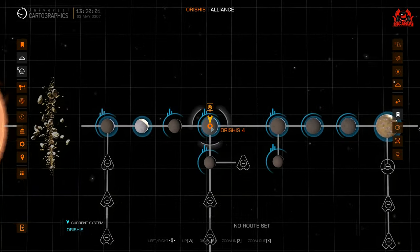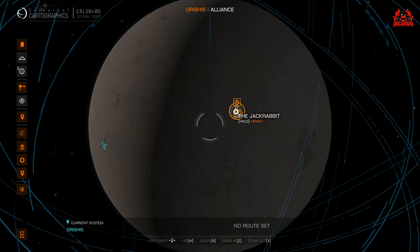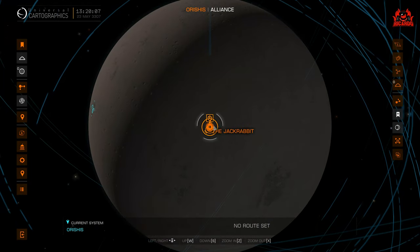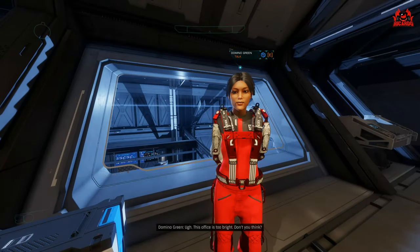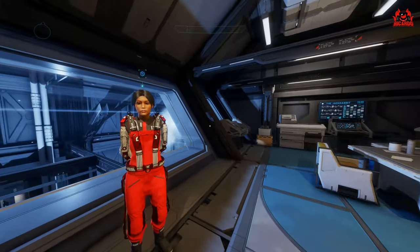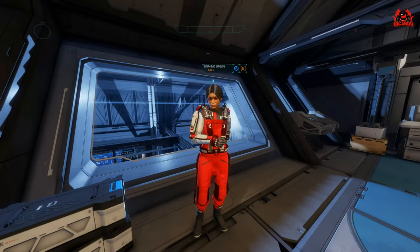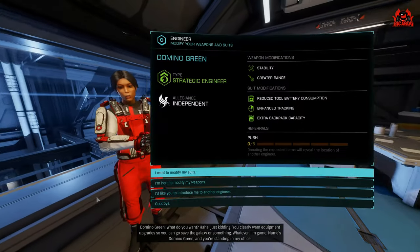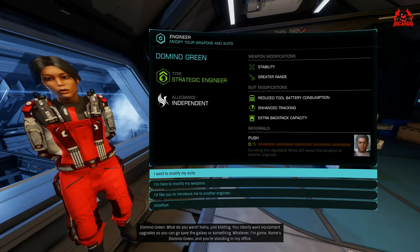Once I've got all this, it was time to go over to Domino Green's area - her base is called The Jackrabbit, a couple of jumps from the system I was in. Once in the base, you can go into the main part and find Domino Green. She'll give you a little bit of sass - she's quite funny to listen to, not your normal dry engineer - and you can engineer your suits and your weapons.